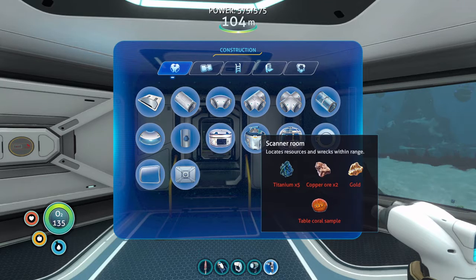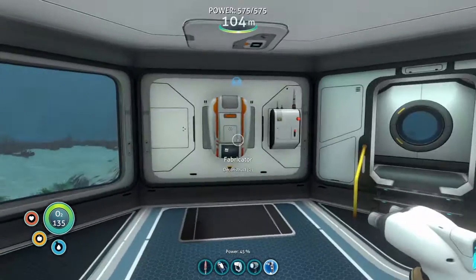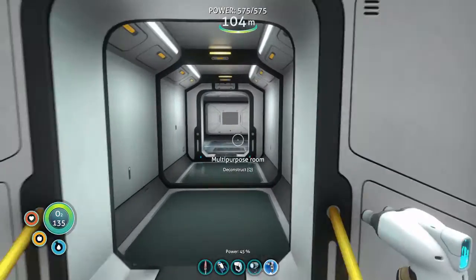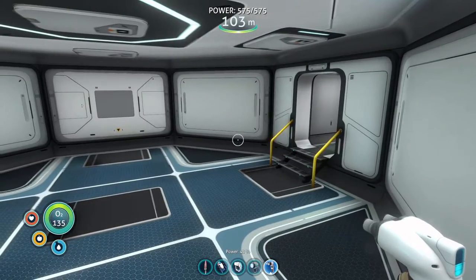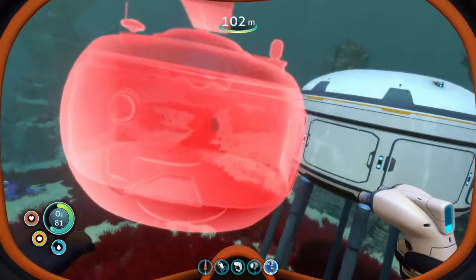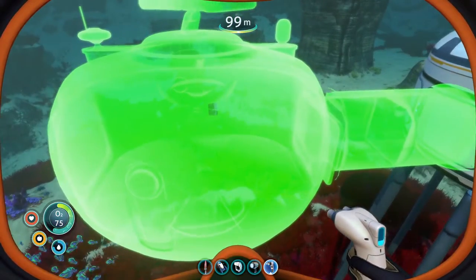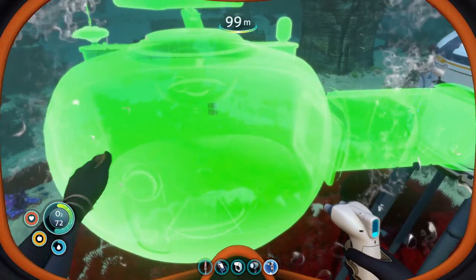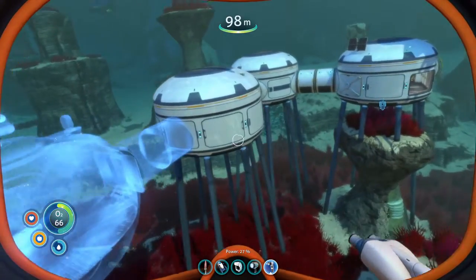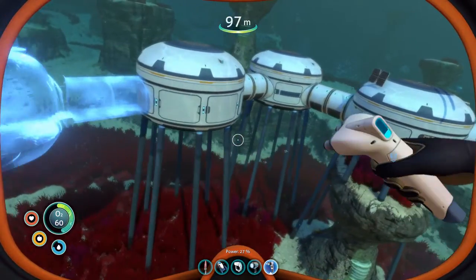We could build a scanning room - I might have everything needed. I'm thinking of putting it on top, or maybe repurposing the side into one. Since I don't need the scanning room too often, I decide to put it off the biofuel room. I want the vehicle bay to be in this area, so I plan the layout accordingly.